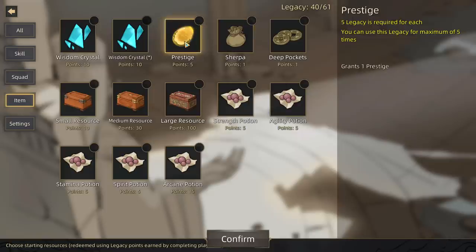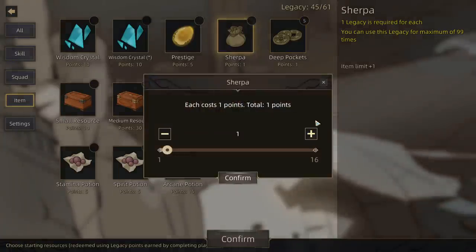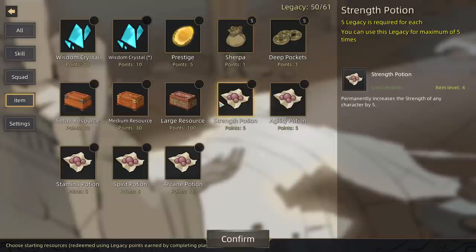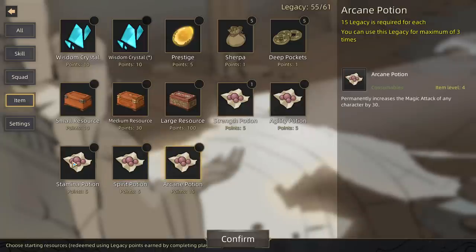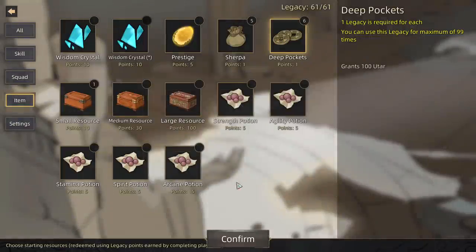We can also take some items — we can get Prestige, we can get money. I would suggest we get some money — it's one point per hundred dollars. I'll take five hundred bucks. We'll get five Sherpas so we can carry five more items. Instead of a strength potion, let's get the Resource Cache — we'll get 100 Utar, 50 Wood, and 50 Iron. Sounds like a decent call. With our extra point left over, we'll just add an extra hundred bucks.